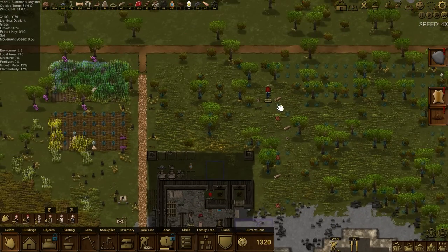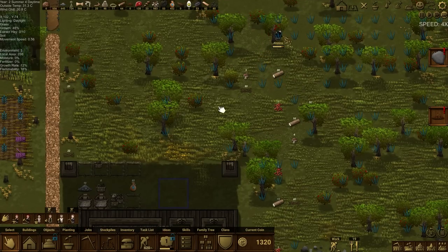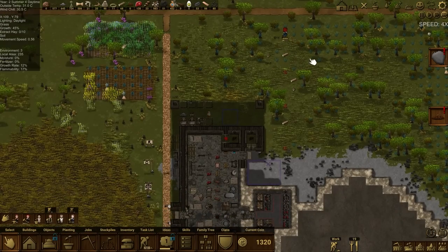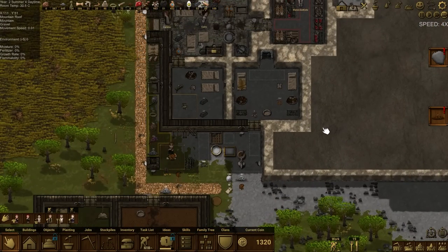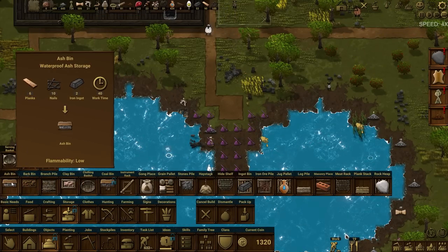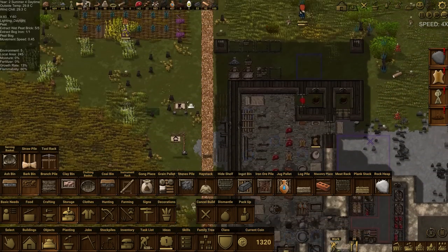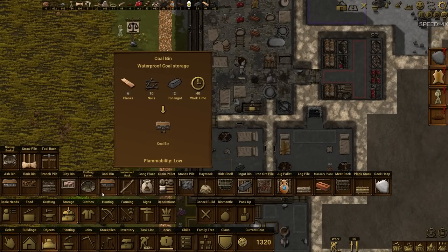We're getting a lot of planting happening. Amira is currently clearing build sites — because I've told them to plant stuff here, it's considered a building site, so Amira with her building priority is out there dealing with that. We definitely need more clay. We've got new items unlocked: ash bin, bark bin, and coal bin — all marvellous. The bark bin in particular goes next to the timbery so all bark goes straight in there.